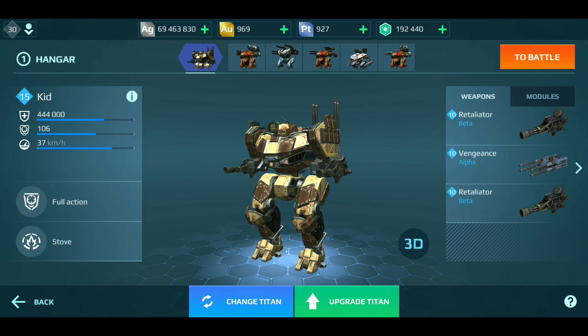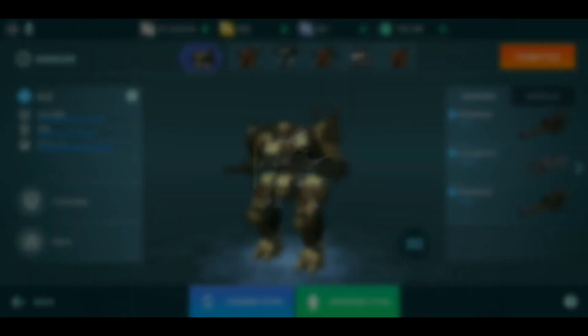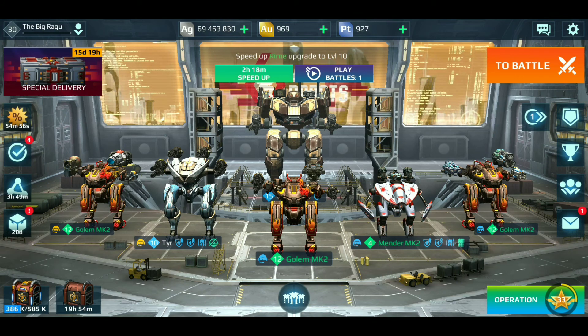Right now these weapons - the Retaliator and Vengeance - are level 10, and they're better than what those level one weapons are. Okay, that's it. One spin, one shot, and we got an antimatter reactor, which is good.